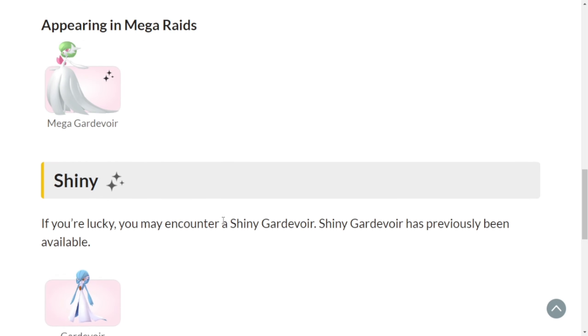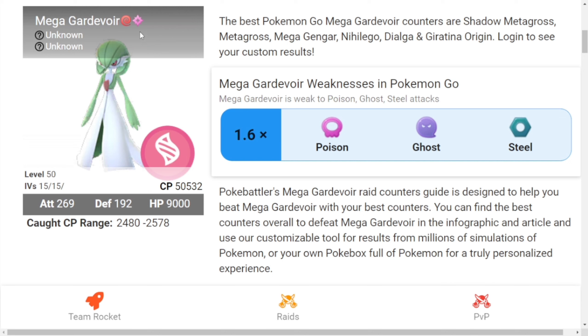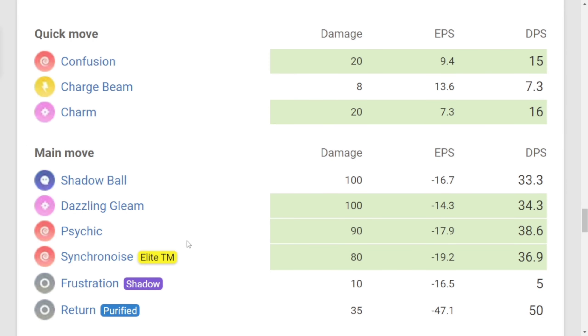Mega Gardevoir is a Psychic and Fairy type Pokémon, which is weak to Poison, Ghost, and Steel type Pokémon. Mega Gardevoir will be in a raid and the CP will be 50,532.